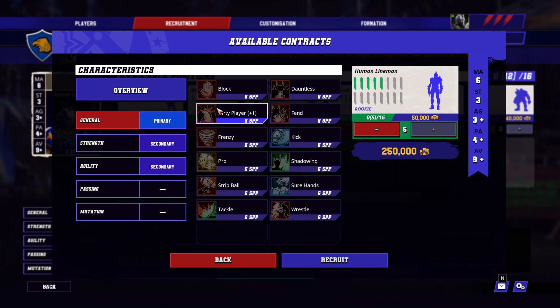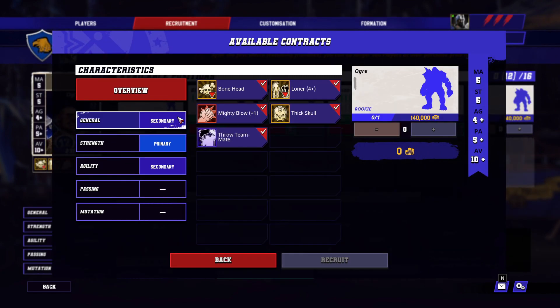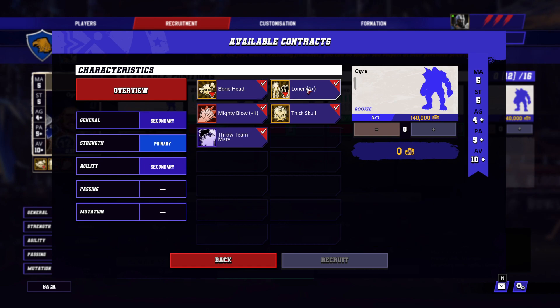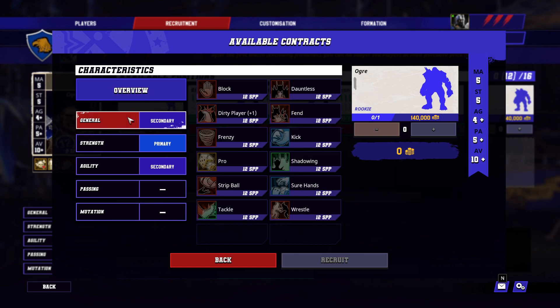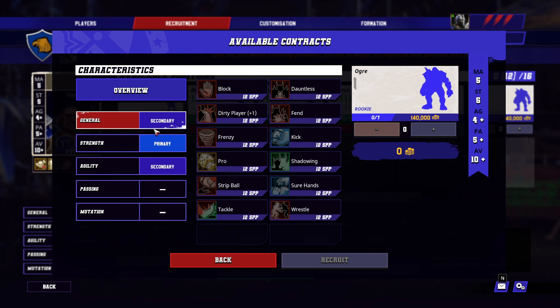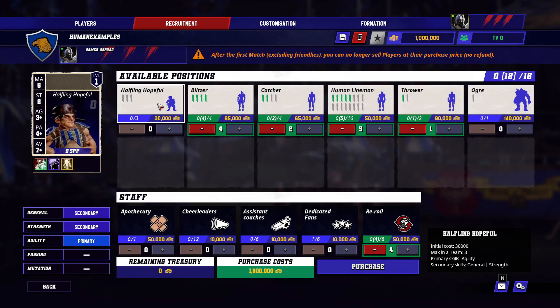The ogre is a very big, powerful player — I look at him as a goalie on the line of scrimmage. He's a bonehead, so sometimes you can't get him to do what you want, and he has loner, which makes re-rolls on him difficult. When leveling your ogre, get block first — staple for body-to-body contact — then guard so he can assist your lower strength players and help get two-dice rolls. If you level him further, go with stand firm and then juggernaut.